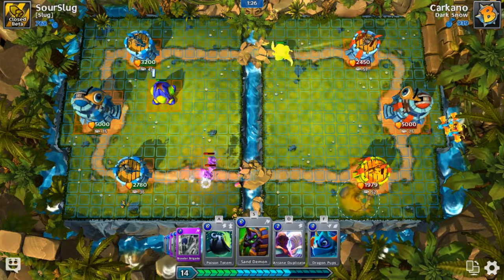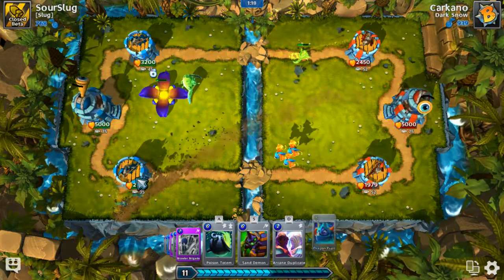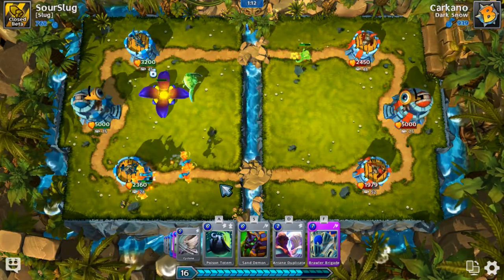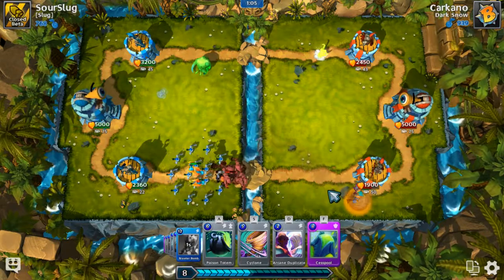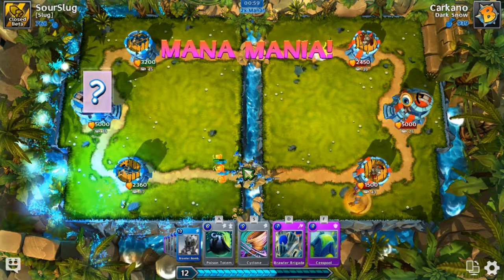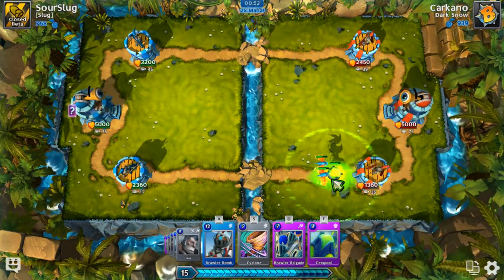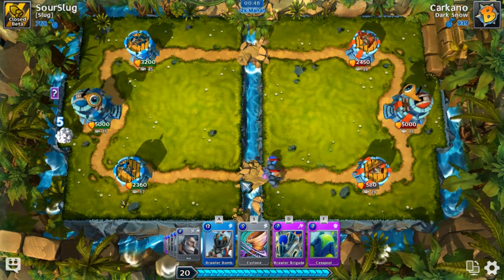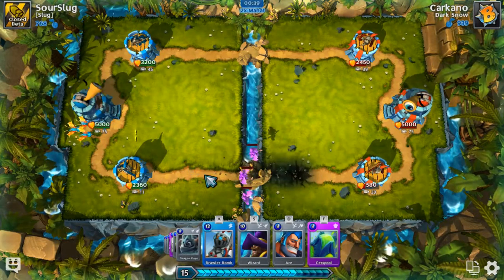There's some damage from those imps, but that's okay. Is that 600 damage from one brawler bomb? Wizard just tanked some shots and killed those without dying — awesome. Now I've got sand demon I can place right over here. His attack speed is actually really slow. I'm going to place my dragon pups right about now. Sand demon over here, brawler brigade to stop that, then arcane duplicate to get another one because he's going to want to play Krydos.